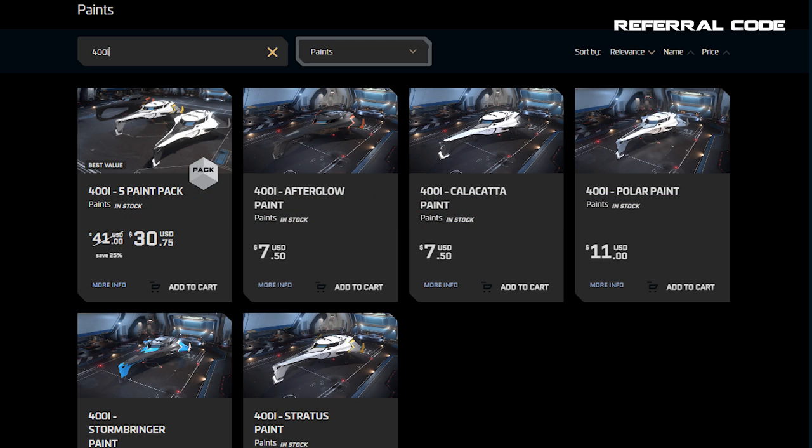The 400i is one of the better ships regarding paint options, with five colors to choose from. There's Afterglow — black with orange-ish red trim, and it looks particularly stunning. Then there's the Calicata paint, which is black and white, giving off a Stormtrooper vibe. The Polar paint is nice with white and bluish gray mixed in with the black. Stormbringer is one we see on many vessels and looks pretty good here as well. Finally, there's the Stratus, which is mostly white with some gray and yellow trim.